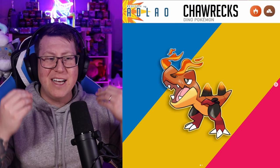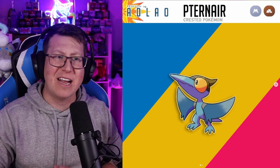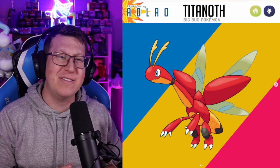Now we're going into the fossils. Firstly is Chorex, which looks a lot like a Fire version of a Tyrant, with fire coming out of its nostrils. It evolves into Rattirex, with the fire from the nostrils getting bigger — definitely looks like a Tyrannosaurus Rex. Our next dinosaur is Ternare, a Flying and Rock type obviously based on a Pterodactyl, which evolves into Terrogod, which has massive blade-like wings — it's actually a Saber Wing Pokémon. Then we have Titanoth, which is a big bug Pokémon but it also looks very friendly, kind of like Dragonite.